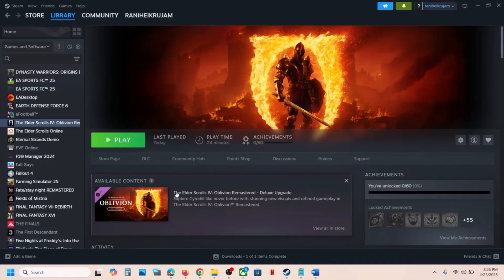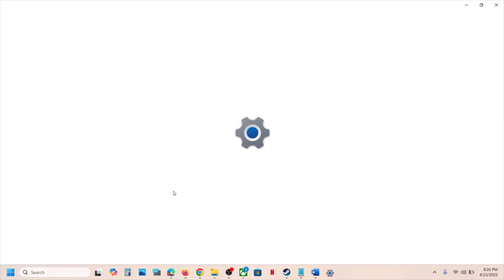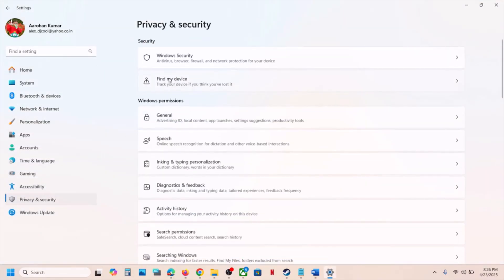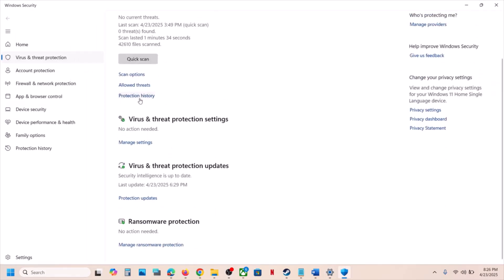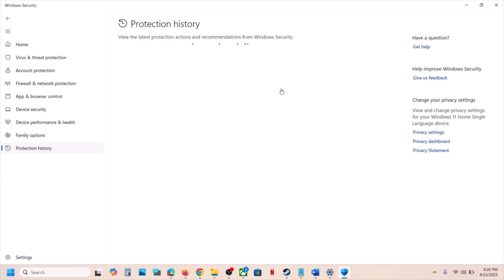For this, open Windows Settings and then go to Privacy and Security. Now click on Windows Security, then click on Virus and Threat Protection, and then click on Protection History.